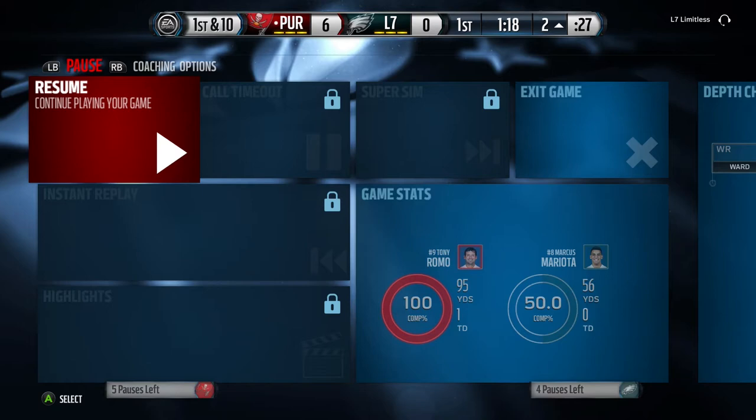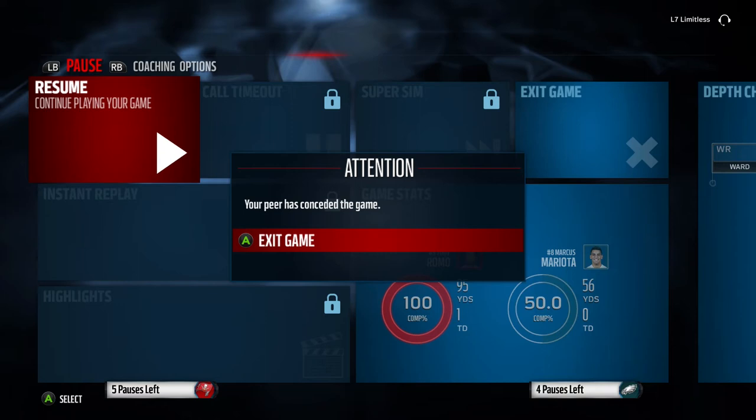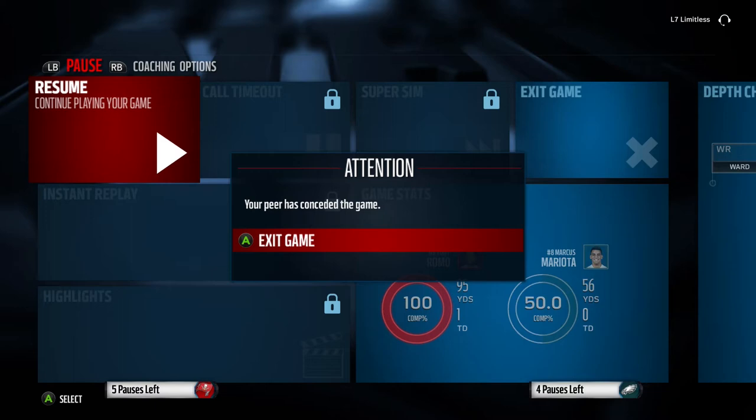This is something I've talked about a lot on the show and it's something that kind of irritates me — I really wish EA would do something about it. You'll notice that I played this game, went up six nil, didn't even get to kick the extra point, so my coin output is going to be drastically reduced from this.